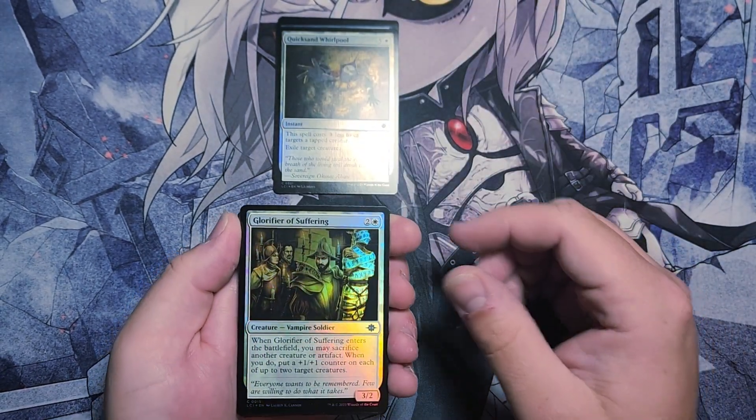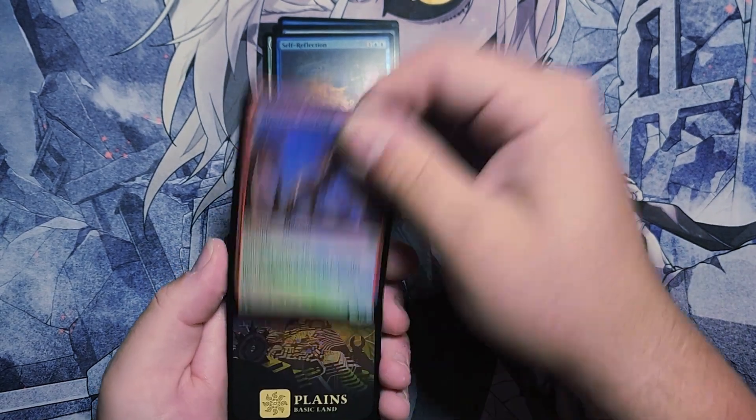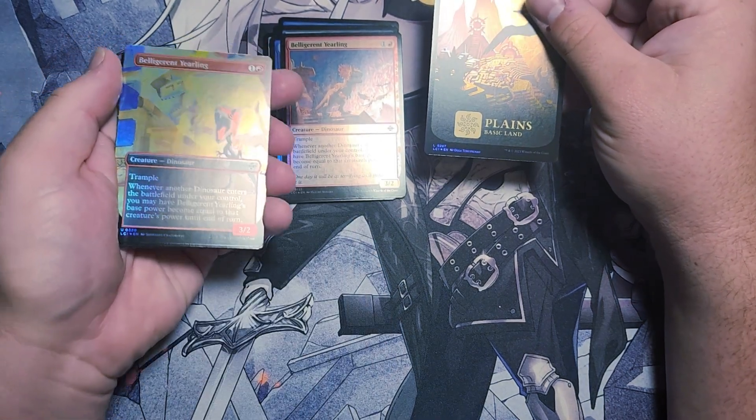Quicksand Whirlpool. Glorifier of Suffering. Contested Game Ball. Self-Reflection. Belligerent Yearling. Foil Plains. Belligerent Yearling in the Showcase Art.